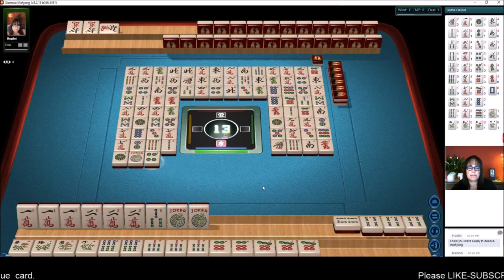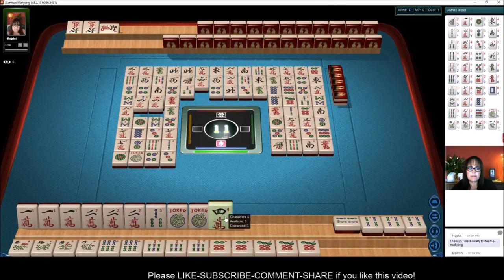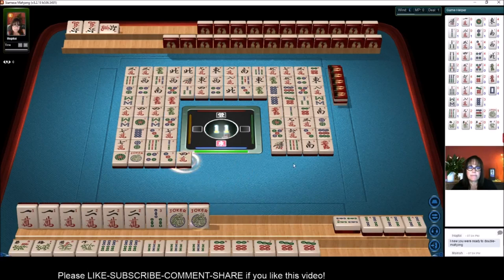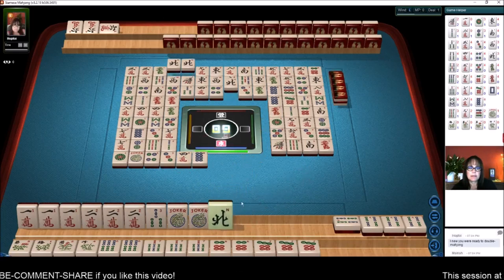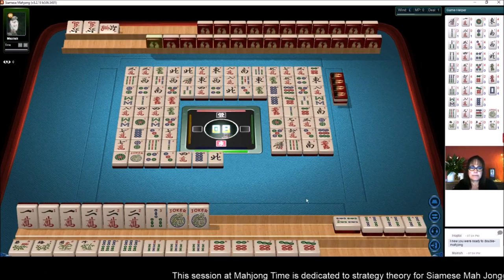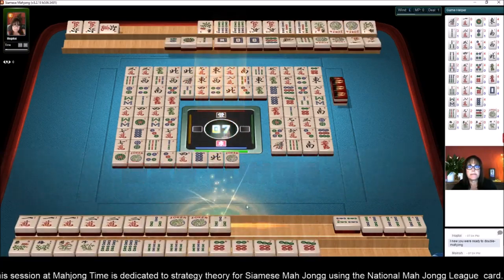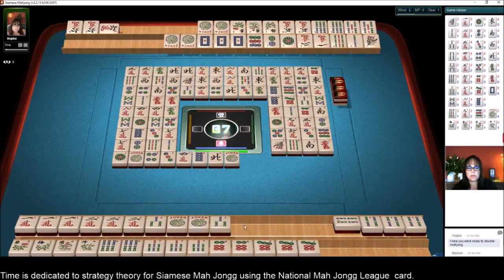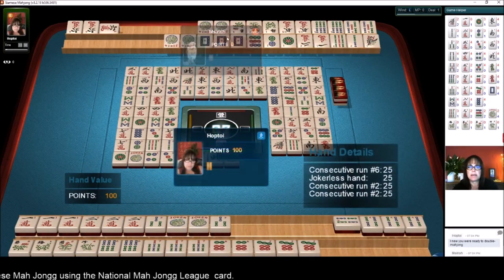They threw a joker — that's not a good sign. They might be waiting for flowers; there are none out besides mine here. Four more picks. There's the mahjong! We ended up getting both, which is nice, and joker-less. So it ended up being a nice win.